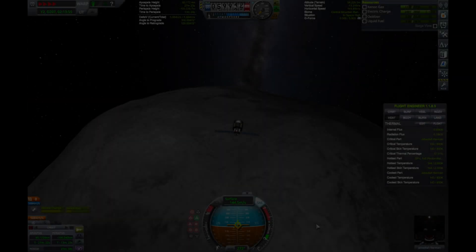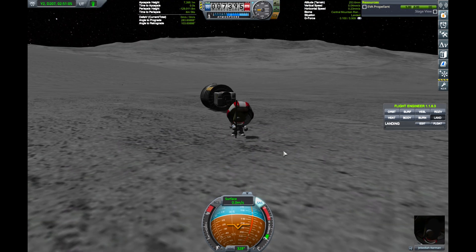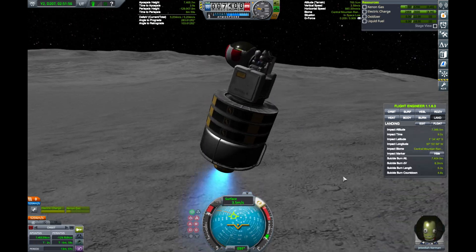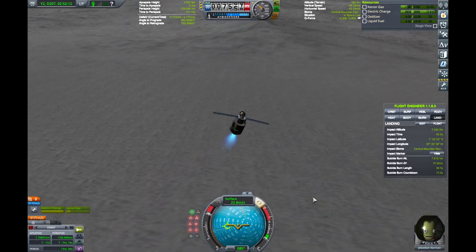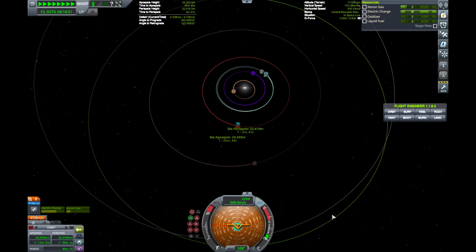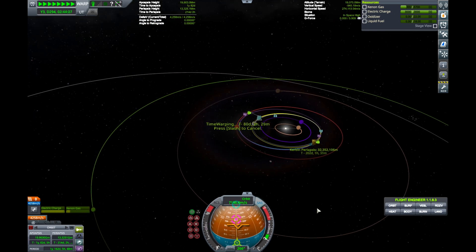Then redirect to Ike for a butter-smooth landing. As usual, it plants the flag or it gets the hose again. Then charge the batteries to full before we take off again. Watch a few more in-flight movies waiting for Kerbin alignment, and then the long trip home. I hope we packed enough movies.